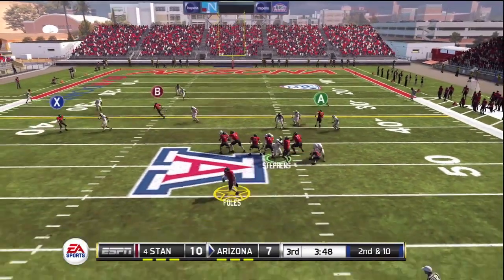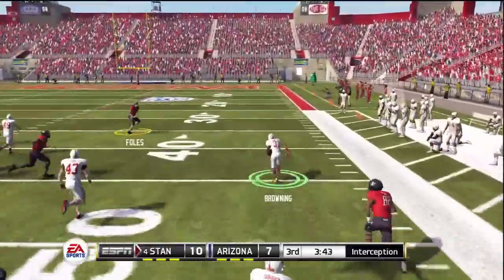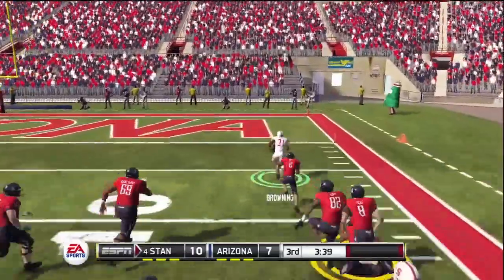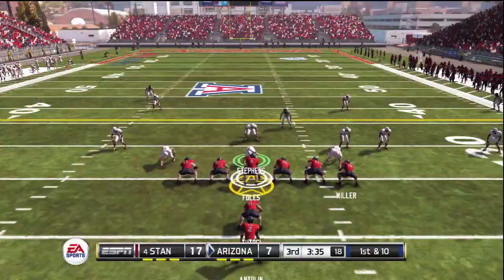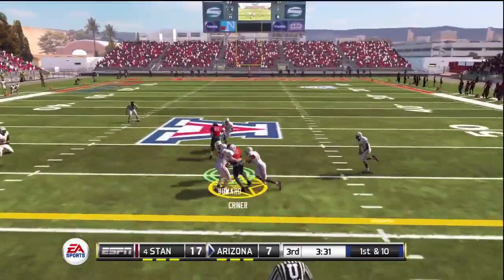Second and 10, Foles to pass again, rolling to his left and throwing across his body — look out. Browning steps in front of it and he's headed the other way. Foles can't get him, nobody else can get him either. That's a pick six, a huge turnaround — Arizona was on their way to score and possibly take the lead, but instead they're down 17-7.